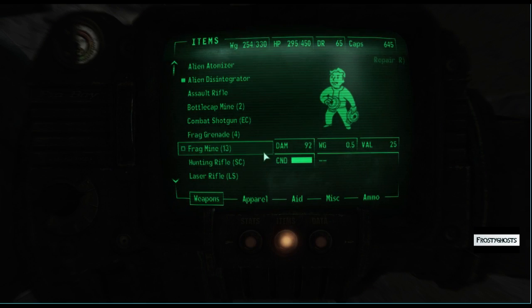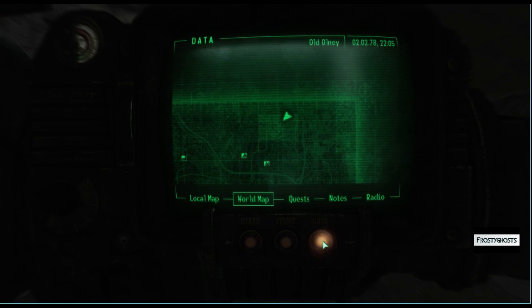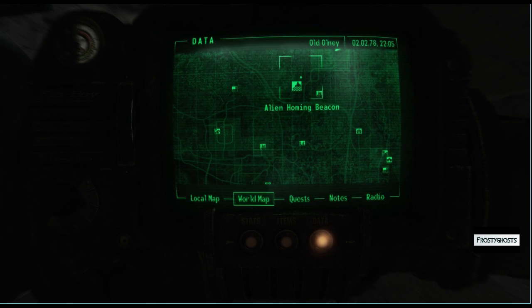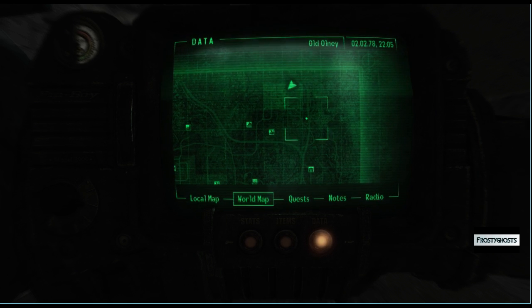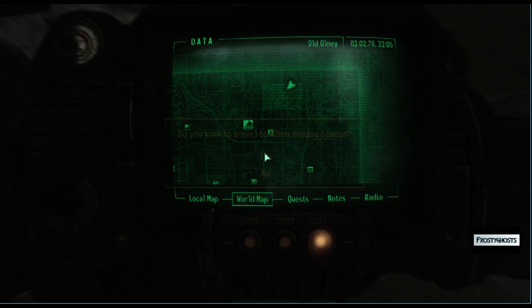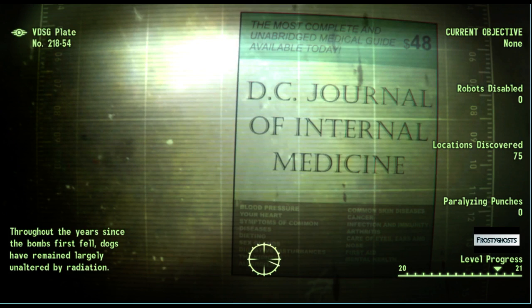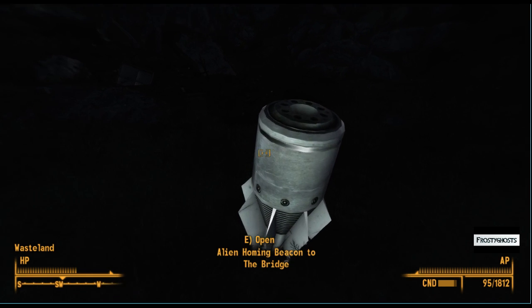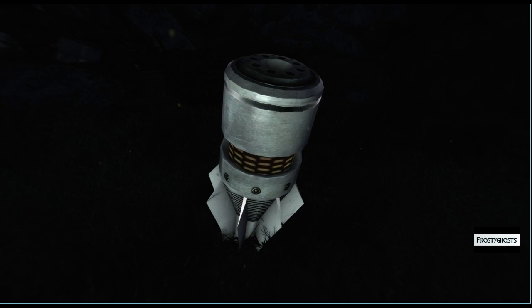Okay, now let's do this other thing that I was trying to do a second ago, and that is — let's go back to the alien homing beacon, which is on the northeastern portion of the game map, the game grid. I want to see if I can just make a trip back to the mothership. So here's the beacon... and that takes us back to the mothership.